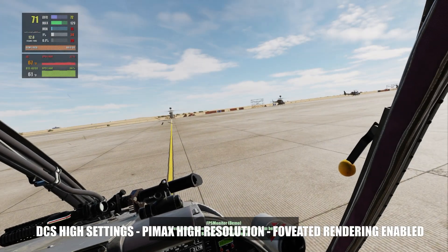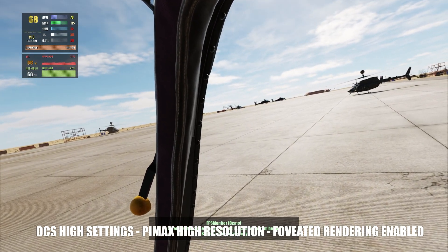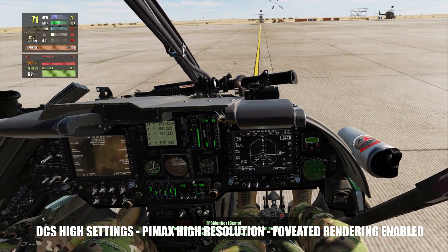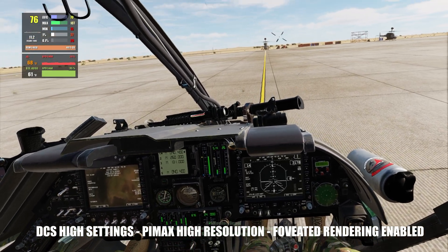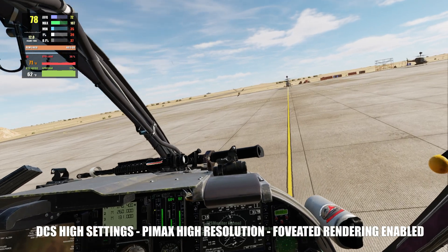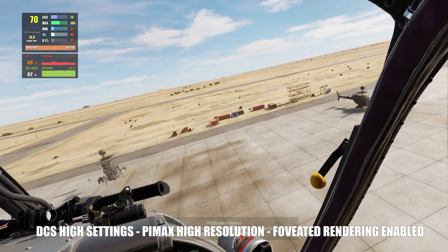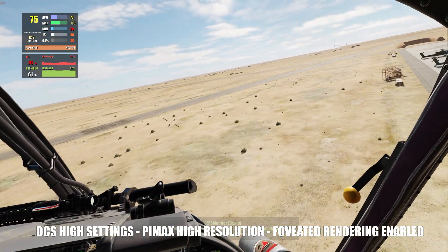Back in the Kiowa with the same highest native resolution and highest DCS settings, but now with fixed foveated rendering. On the ground there's a nice 20 to 30 fps increase. If we take off, the fps only increases — at some points hitting 80 and 90 fps.